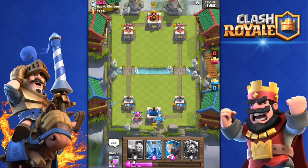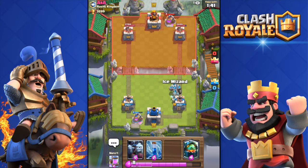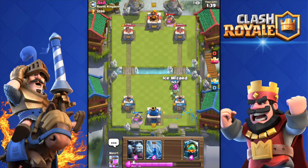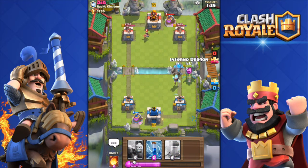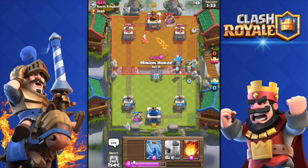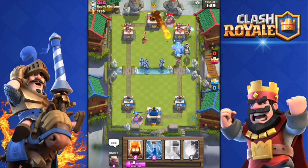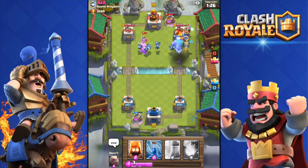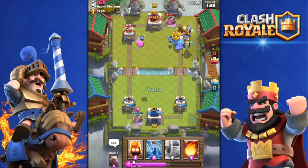Golem down — hopefully he ignores it and pushes my left tower. He deployed an elixir collector. I'm going to put the ice wizard behind my golem and then the inferno dragon. He has a princess — I'll split the minion horde. Those four minions should be enough to take out his princess. Yes, perfect.